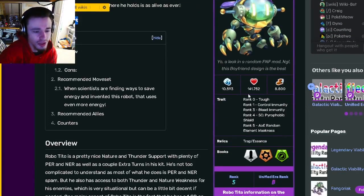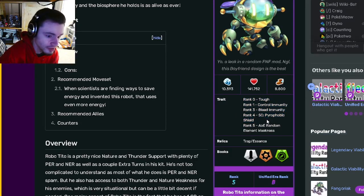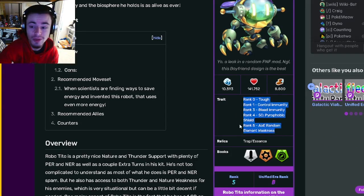Robo Tito is a support monster, and he is going to have tough control immunity at rank one, which is really really good, bleed immunity at rank three, pyrophobic shield at rank four, which is also really good, and then AOE random elemental weakness.